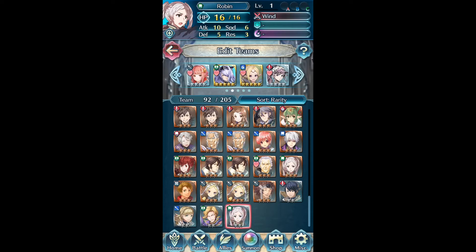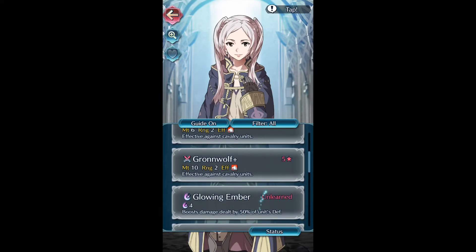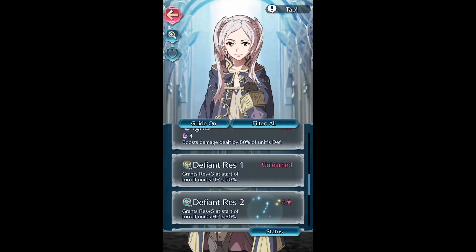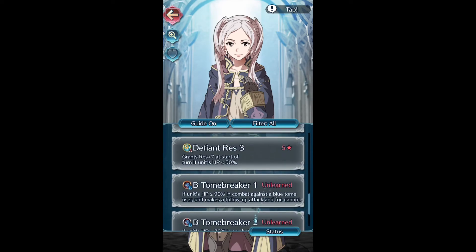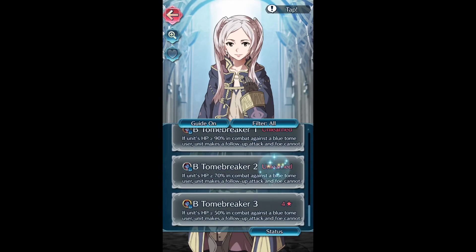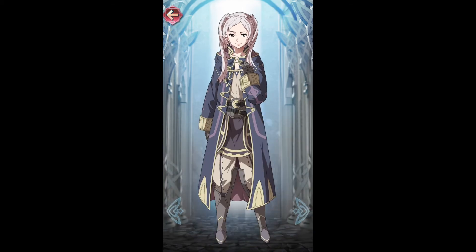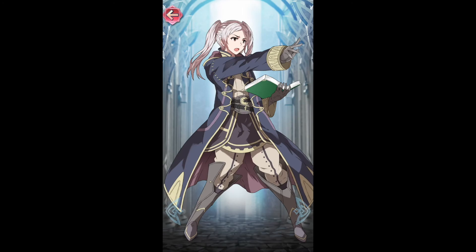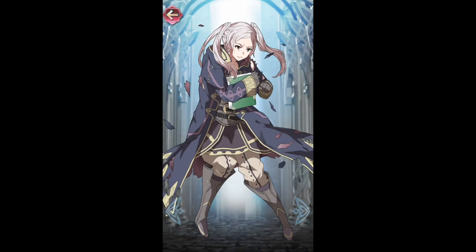Honestly, I would just clear the first level — it's only like an extra 200 feathers or something like that. Gronwolf is the name of Robin's weapon that is effective against cavalry. Anyway, that was my clear — thanks for watching. Robin's not a great unit, so it's not a huge deal if you can't clear the hard level. If you're a 'gotta catch them all' type, just clear the first level and you'll be fine.